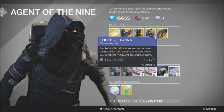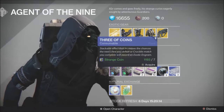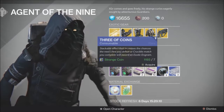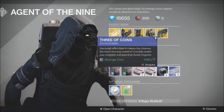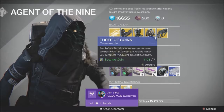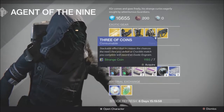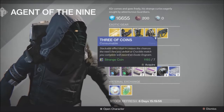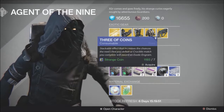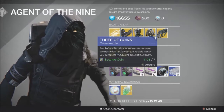Moving over to Three of Coins — stackable effect. Basically a 5% buff every time you use one and it's burned. So if you're going to go through strikes, use one at the beginning of a strike, kill the boss. If you don't get an exotic engram, use another one. The next one you use after not getting one will be another increase. It works with Crucible matches as well — use one at the beginning of a match, go through it. If you don't get one, use another one. Increases the chances. If you're really lucky you get one every single time; if you're really unlucky, you never get one at all. Don't use five at once — it doesn't work that way.